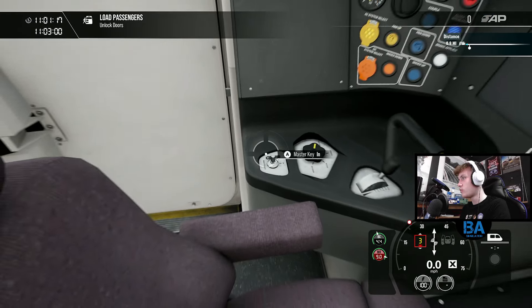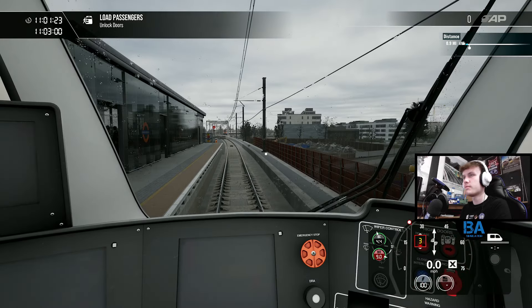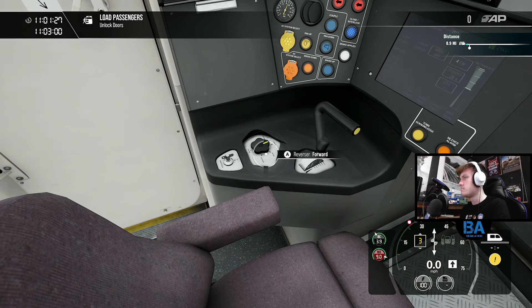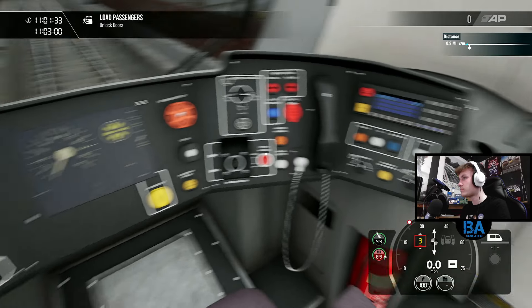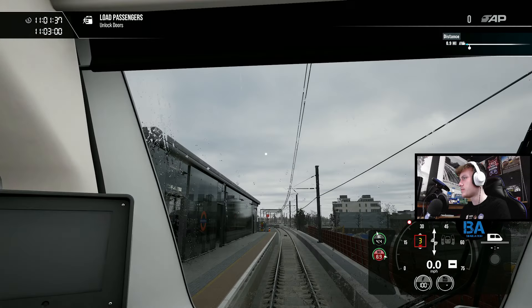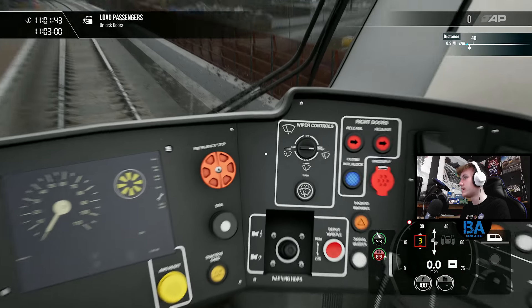We've also got the wipers on as well - they were just on automatic, they've just come on by themselves. There's like an auto rain sensor on it. There might be some sort of sensor and the AWS is operational - that's all set. That's interesting because I didn't click it.